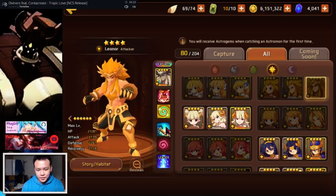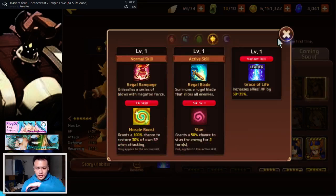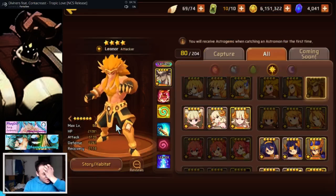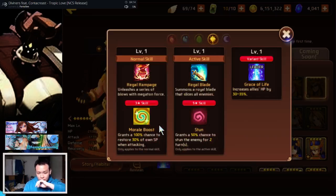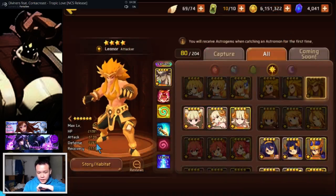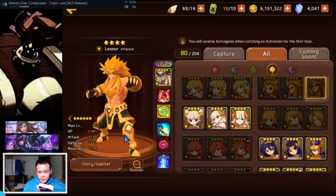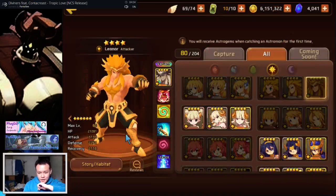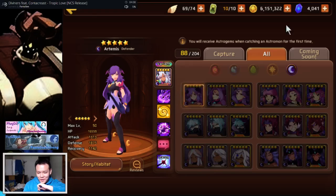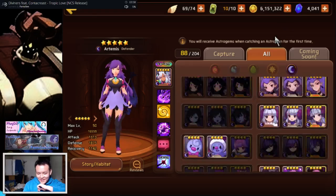Light Leo is a morale boost stunner — he's an attacker. If he had this skill set as a defender or HP type he would be amazing for defense, but they made him an attacker which ruins him.